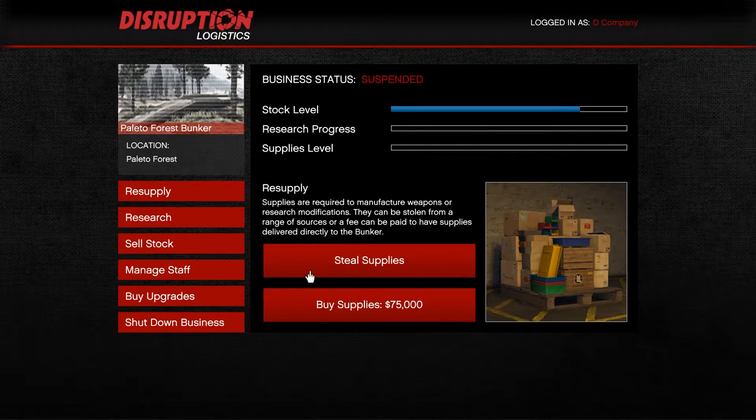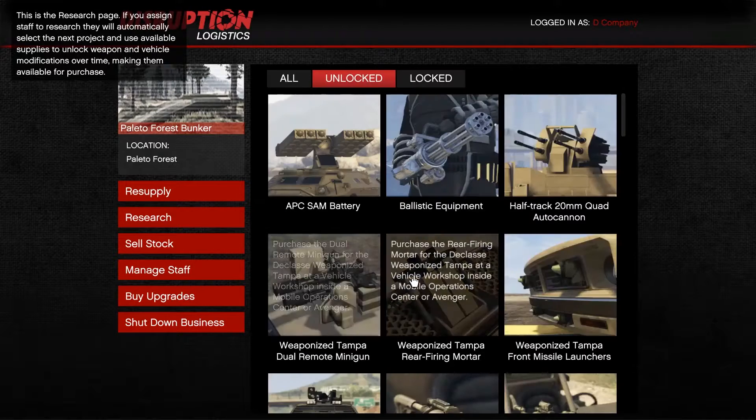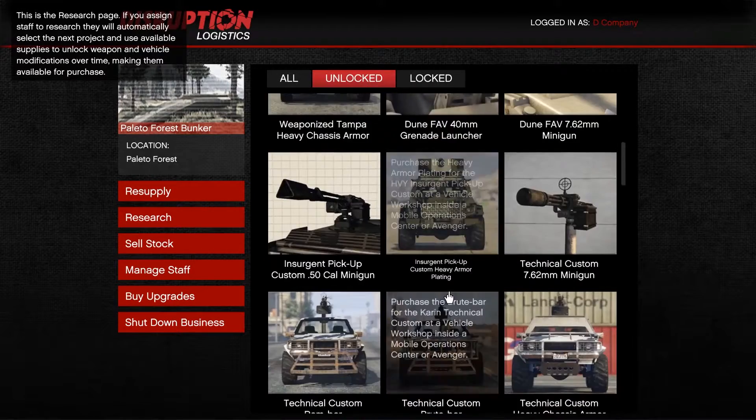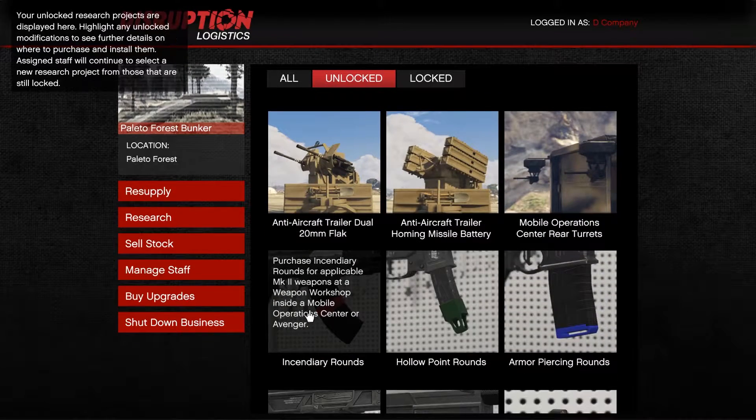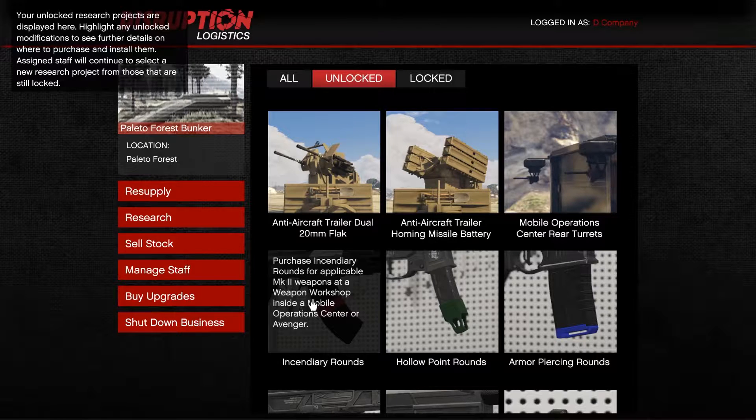Now before we go to step three, I want to talk about research. These are some of the items that I have unlocked. You can't really decide what you want to unlock next, so there might be items that you might not need, but what you really want is the incendiary rounds.